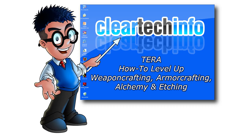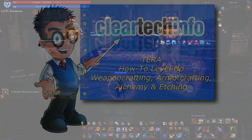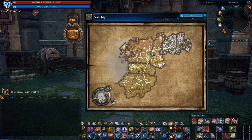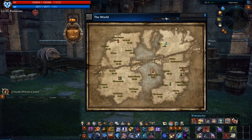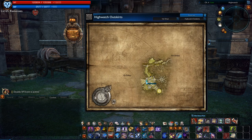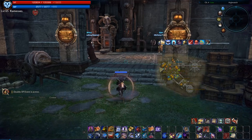How to level up crafting skills: weapon crafting, armor crafting, alchemy, and etching. The first thing you do to level up a crafting profession is head on over to a crafting station within a major city. You can find crafting areas in Kytor, Alamanthaya, Velika, and here where I am at in High Watch.